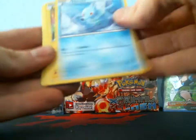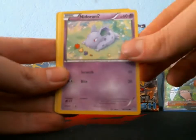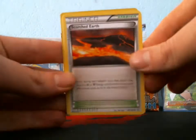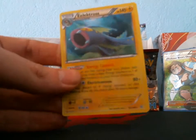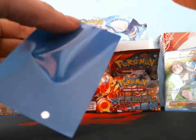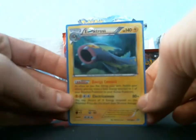I got a Horsea, Chingling, Tinymole, Nidoran Female, Tentacool, a Scorched Earth, Mr. Mime, Dive Ball, reverse Escape Rope, and my rare is an Electros holo. I believe there are 18 holos in the set so it's going to be kind of hard to get the holos as well as ultra rares.